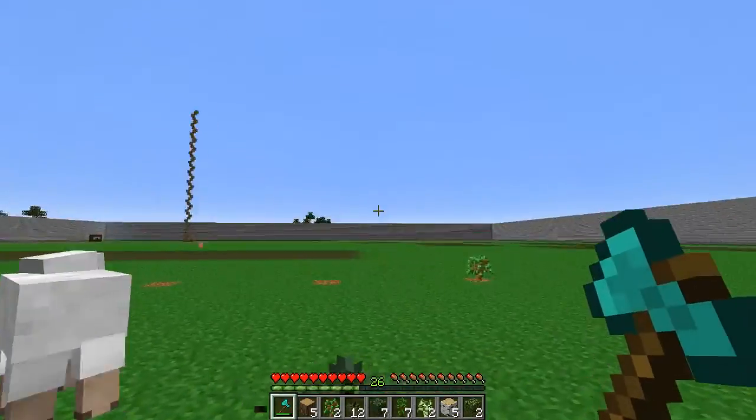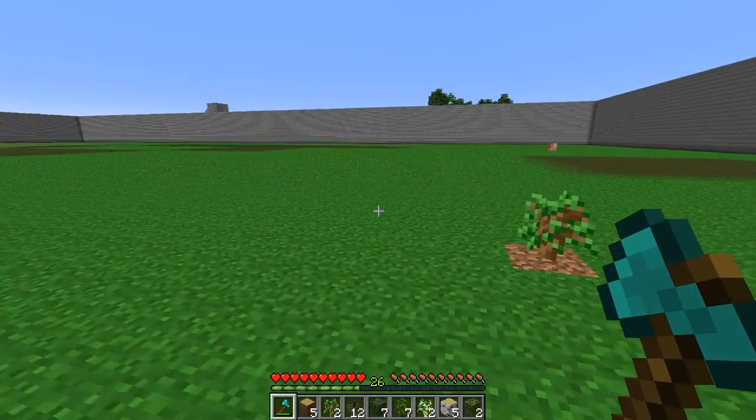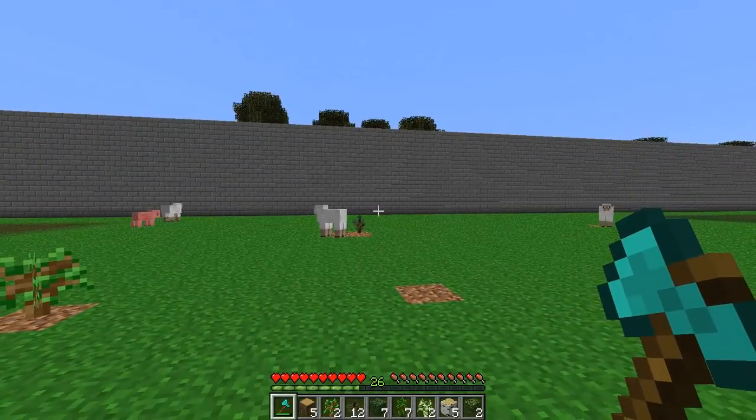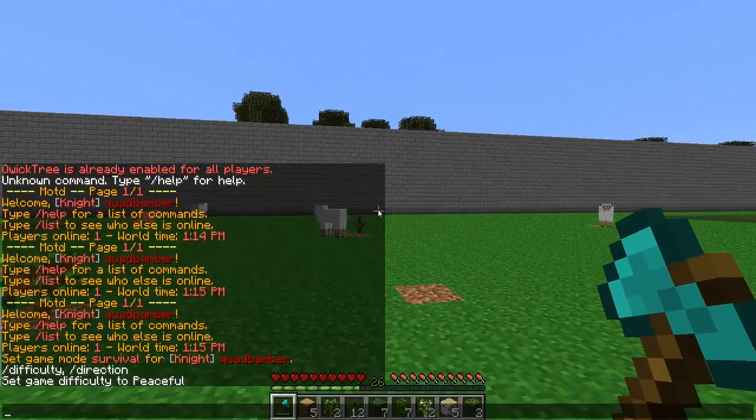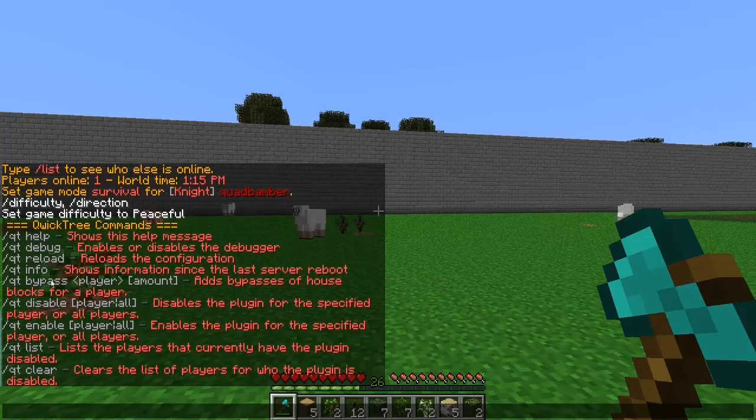Nice and simple. You get the odd leaf left to find, but who's going to complain if you get the wood really quickly. The main command is QT, and QT is going to bring up the help menu with options for debug, reload, info, bypass, disable, and enable. So let's go ahead and disable it for players.